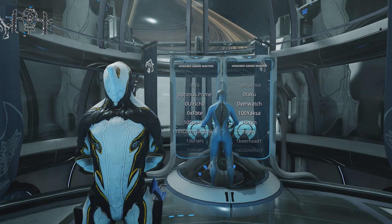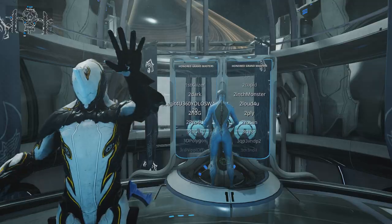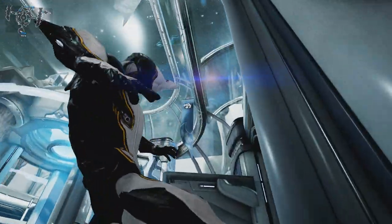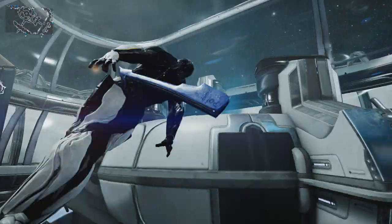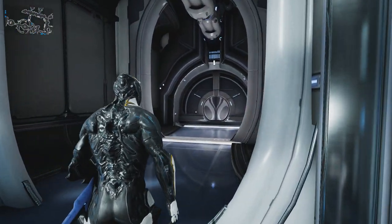The concourse also houses a unique viewing screen that showcases the usernames of all players who purchased the Grandmaster tier from the Founder Program. This screen is located directly above Baro Ki'Teer and can be accessed by jumping and bullet jumping your way to the top.